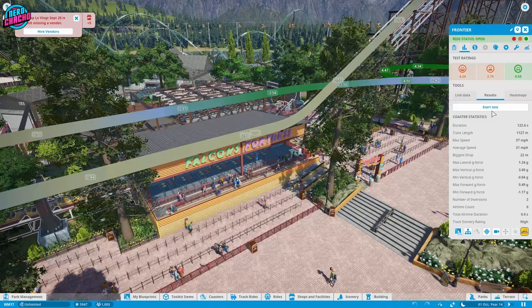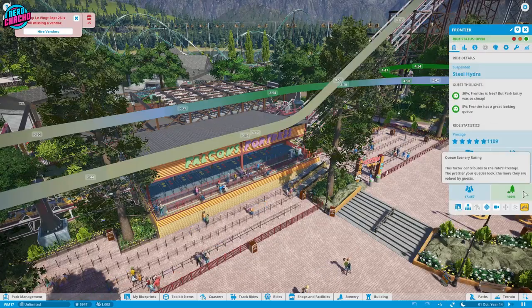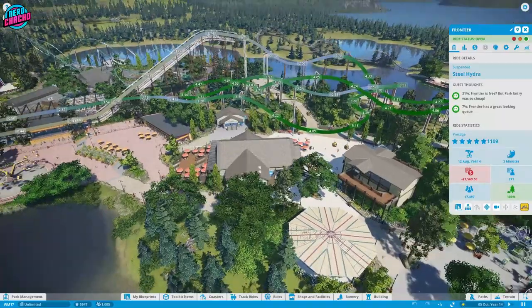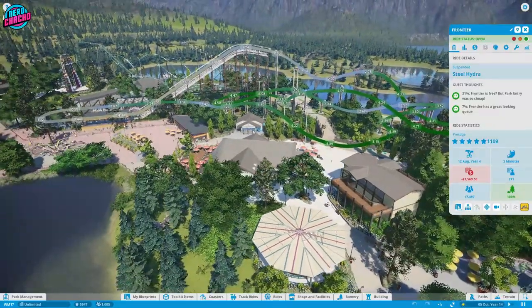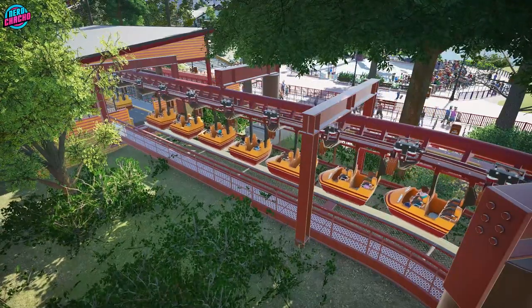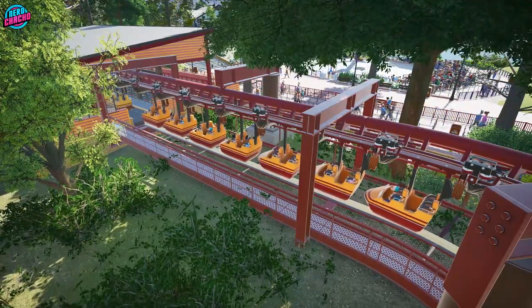Other factors such as the length of track, queue line decoration, triggers and the scenery around the coaster also count. Essentially, the longer and better decorated the ride and its queue is, the better the rating is. But be aware that brake runs nerf the Prestige even more so if they sit at the end of the ride waiting for the station to become free.